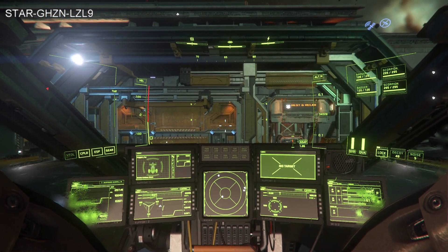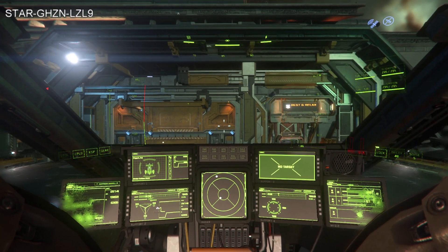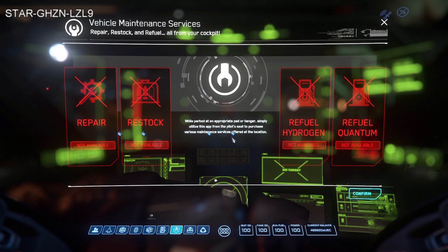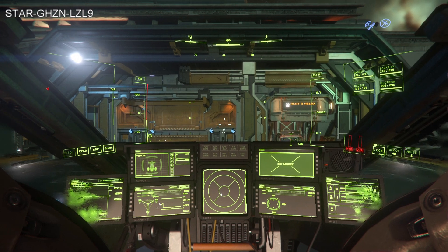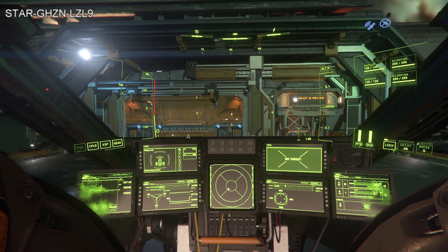Now, one thing to note: if you've turned your engines off — as I always say, turn your engines off when you land — and then hit F1, a lot of times these options will be greyed out and not working. The reason it says not available here is because I've just done it. But also if you're not able to refuel, if it's not accessible, make sure your engines are on and then give it a go.